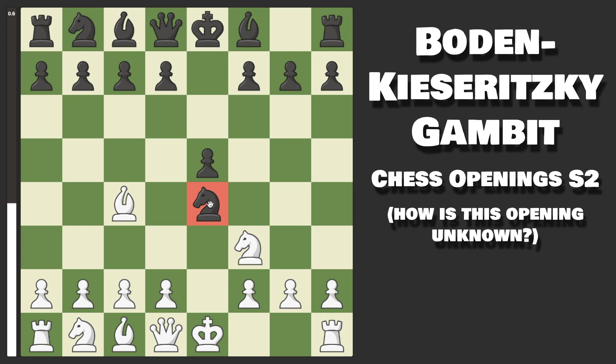I do know that a lot of the time they will not do what you want, so I will also show what to do against two of the most common alternatives. The first one they can play is Bishop to c5, and this is very common — it's actually the third most common move.